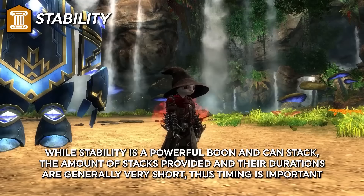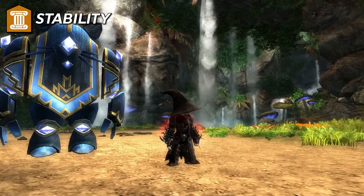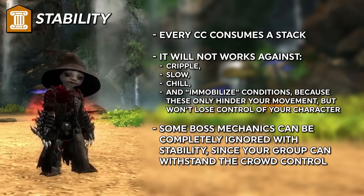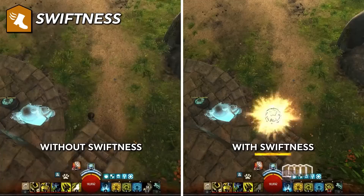Stability is a very powerful boon that most classes cannot keep up all the time, making it a use-it-when-needed type of tool. It stacks in intensity and each stack will prevent one crowd control effect from hitting you. Any applications of knock down, knock back, pull, launch, stun, daze, float, sink, fear, or taunt will remove a stack of stability before hitting your character. Some boss mechanics are completely trivialized if you have someone giving your group stability so you aren't knocked around and can burn the boss down or do whatever needs to be done.